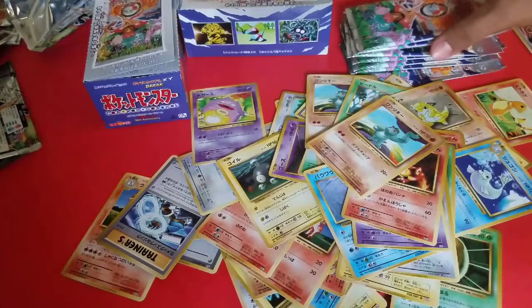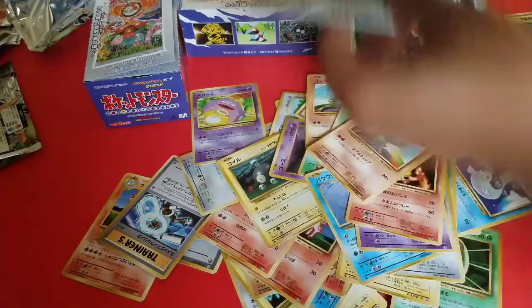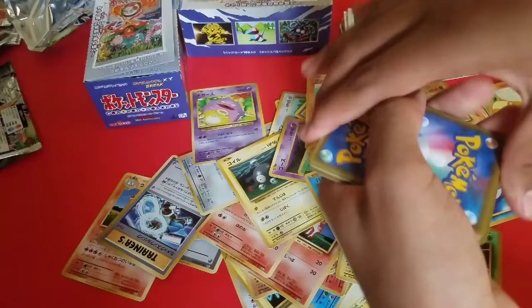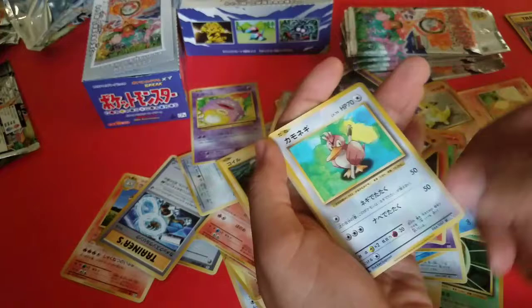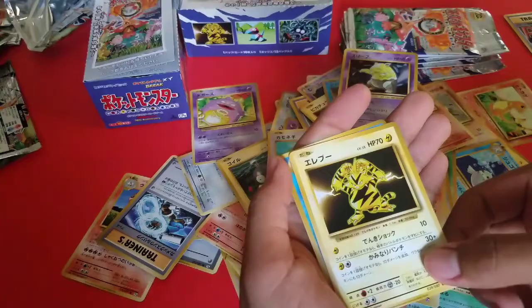My other pack — this one's easy to open. One, two, three. So there's a Trainer, Haunter, Farfetch'd, Charmander, Poliwhirl, Pikachu, Staryu, Drowzee, Electabuzz, and a Gyarados. Nice. Beautiful.